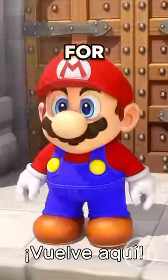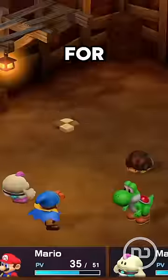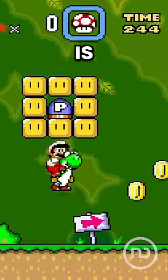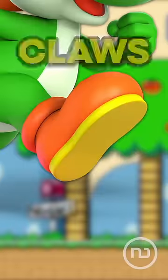In Super Mario RPG for the Nintendo Switch, you can see Yoshi's feet in high definition for the first time. Because in case you don't remember, this dinosaur is always wearing shoes and it's not clear whether he has hooves or claws.